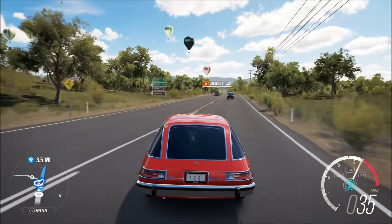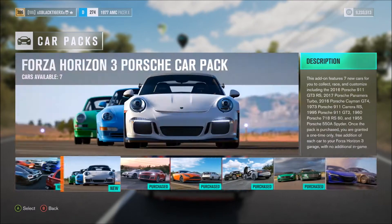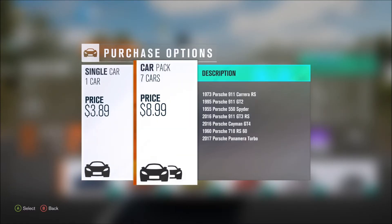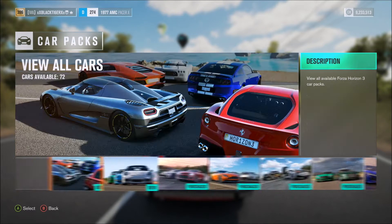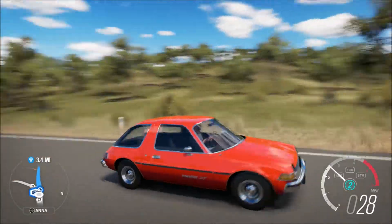Something I'm really mad about: apparently the Porsche DLC isn't included in the car pack. I have the season pass for the car packs, but I have to pay another eight dollars for a couple of Porsches. This isn't even all the Porsches coming to the game — I think there are more coming. So you have to pay around ten bucks after tax, and if they add more Porsches later you have to pay again. That's ridiculous.